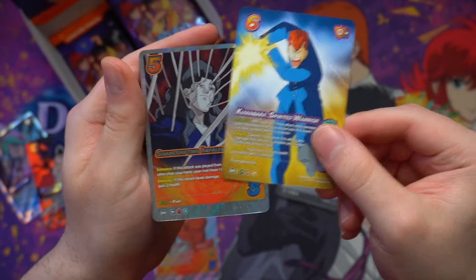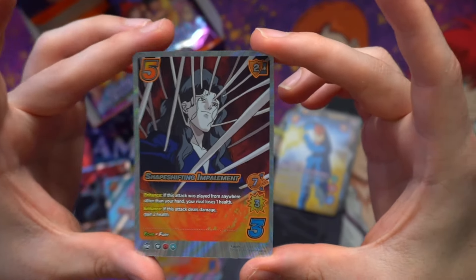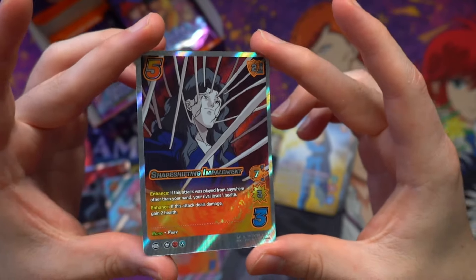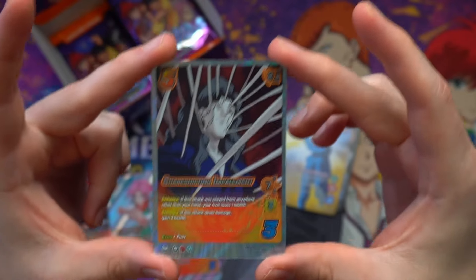And behind him is his arch rival, so to speak — his foe in the final round, Mr. Elder Tagoro in his Ultra Rare shape-shifting impalement. One of the very standout things that you'll notice going through some of these cards is that there are a lot of echo moves in this set. So if you're a fan of that strategy, this is a fantastic booster for you.